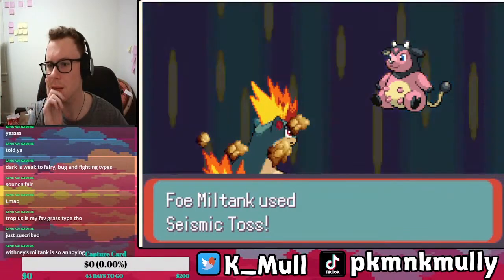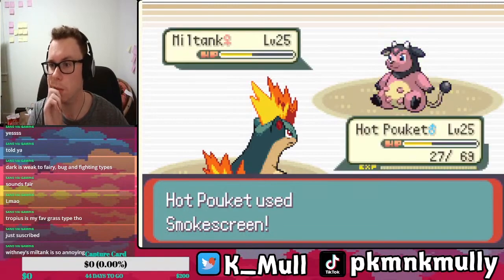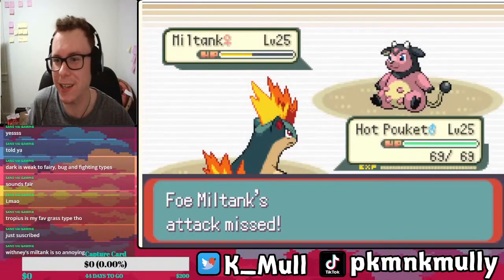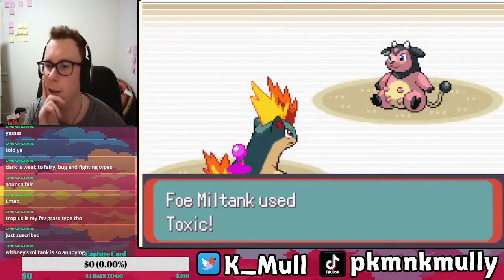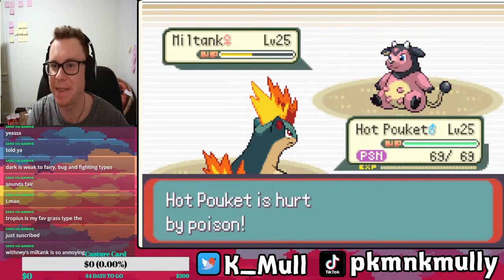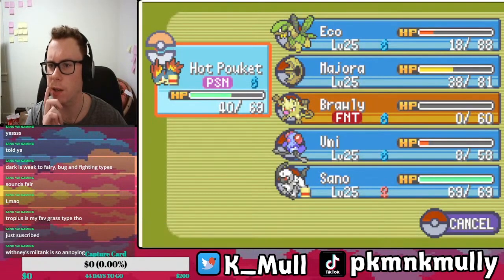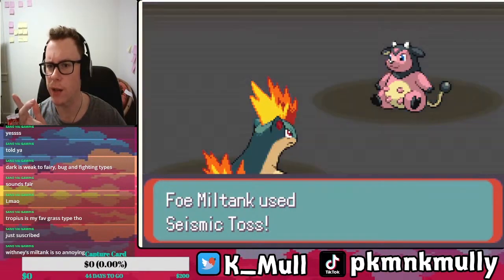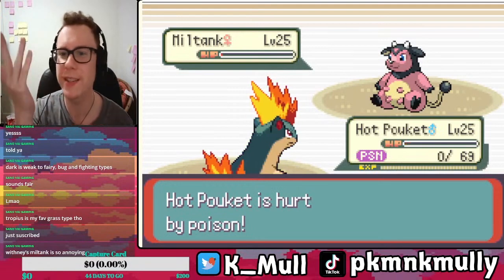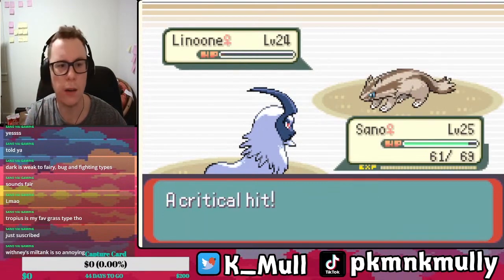All right, Smokescreen — that works too. Should have been doing that a lot sooner. Got the accuracy drop. This is actually getting kind of tricky. Another Smokescreen and Toxic. This better be the ace because this is so much fun. Flame Wheel — get a burn. Miss. Perfect. I may have just lost. Hot Pocket, you know we take out the Miltank — we don't even take it out.